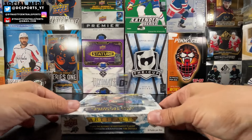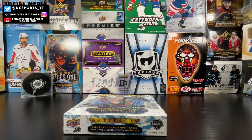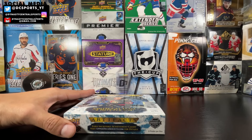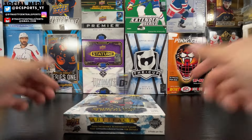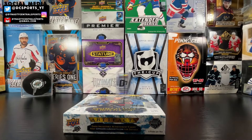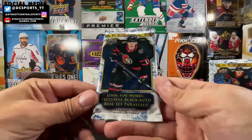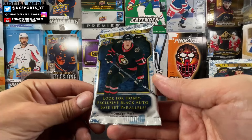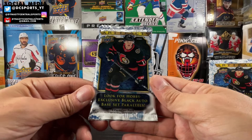Looking for some of those Bedard Redemptions, or just an awesome big hit in this box of 23-24 Artifacts. So let's get ripped in here — 23-24 Artifacts, one of my favorite products. Four cards per pack, eight packs per box. Let's get ripped. Every pack feels thick because either there's a thick card or there's a filler.